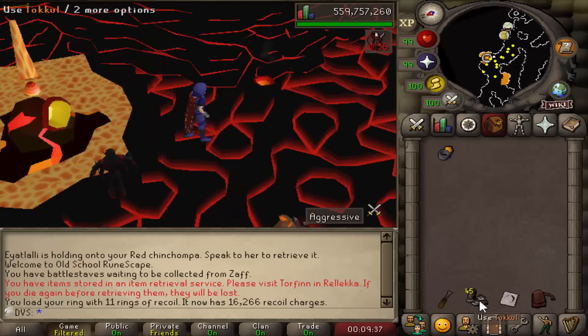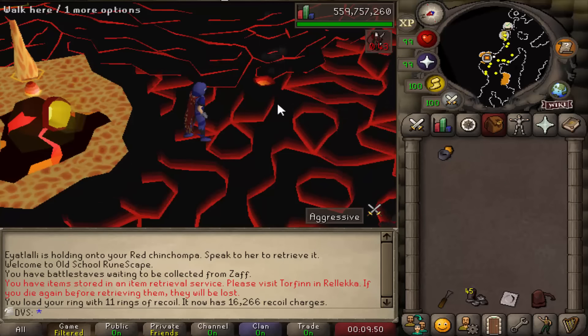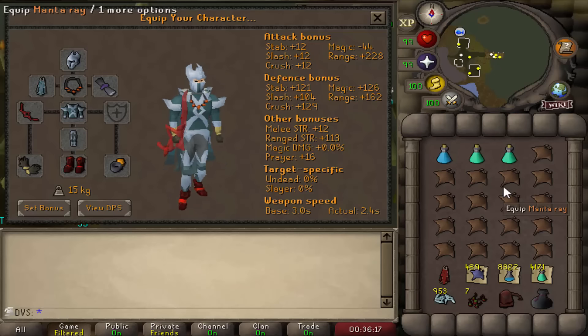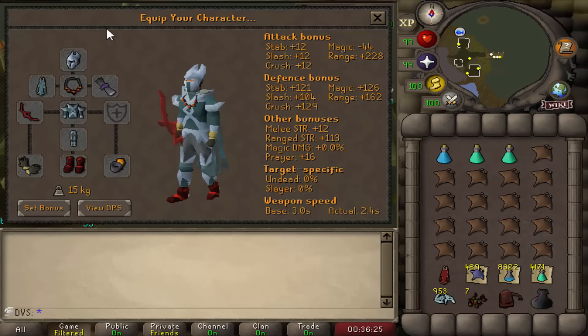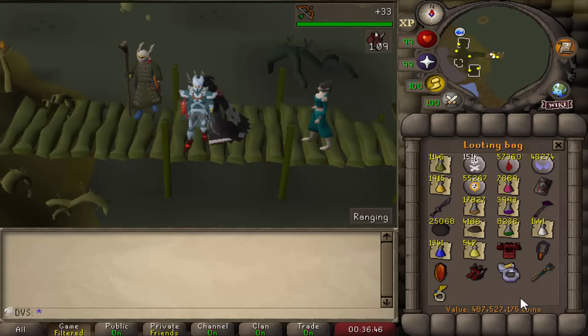Once at Zulrah I'll figure out how many Recoils I need per kill. Inventory setup: full Crystal armor, Ring of Suffering, Necklace of Anguish, Zammy D'hide Boots, one Range Potion, two Prayer Pots, rest filled with food. Three slots in the looting bag open for Dwarf Weed, Toadflax, and Torstol herbs. Haven't done Zulrah in about seven years — did 6,000 kills on my normal Iron Man but completely forgot the rotations.